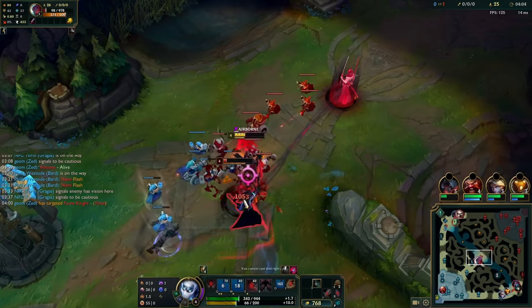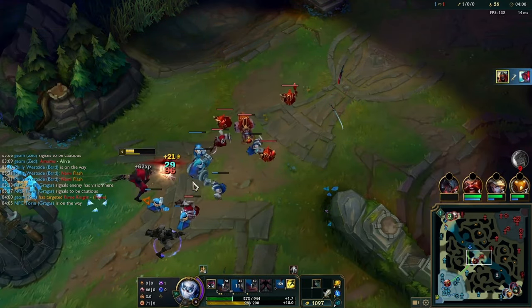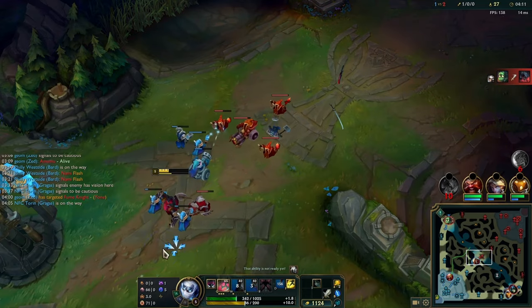Right here I want to see if he uses Q3 and then I can use my Qs like that. So you WQ straight into where he lands, and then the Qs will always hit. That's something from my Yone guide as well.